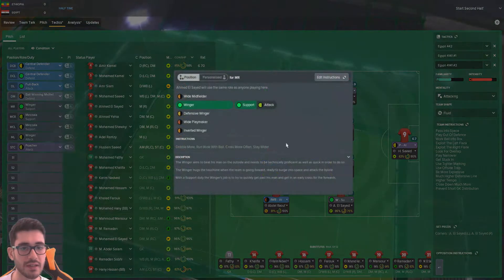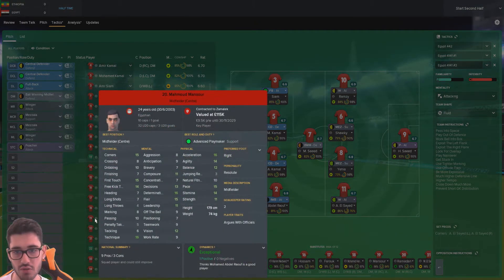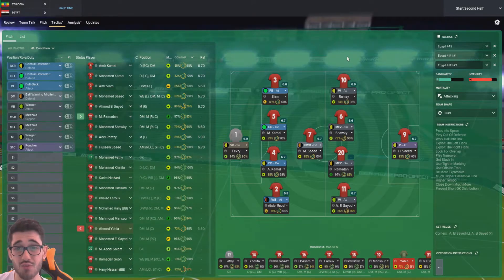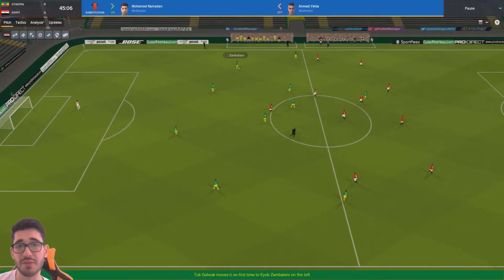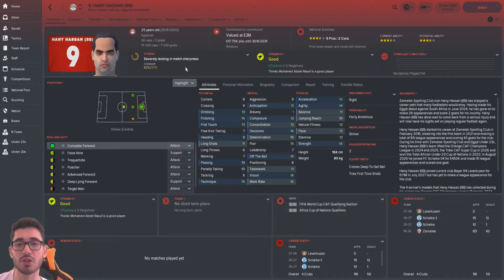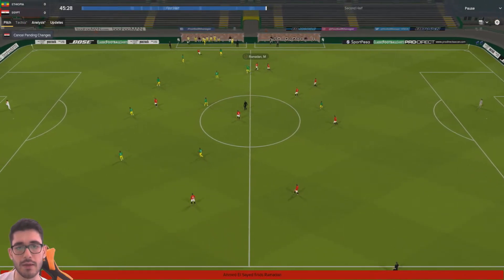It's not been the best first half. Ethiopia haven't really troubled us and we've hit the woodwork twice, but we should be creating more chances. I'm going to tell the lads I'm not happy with what I've seen and immediately increase our wingers to attack. Yahya is going to come off for Mohamed Ramadan, who's had a few good games in the build-up. If we hit roughly the 60th minute and still haven't found a goal, I can consider bringing on Herni Hassan — he plays for Leverkusen, he's been injured but is finally fit again.